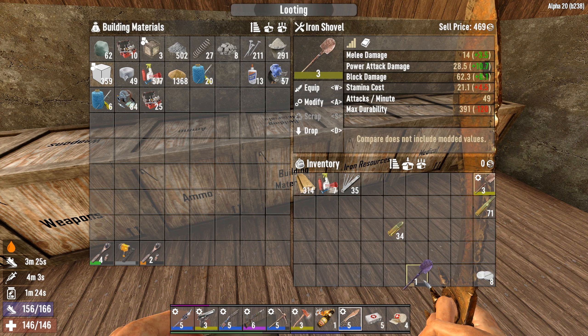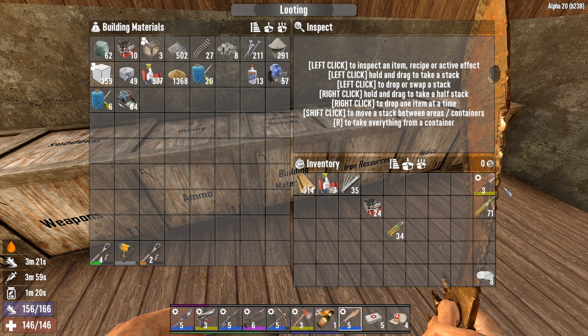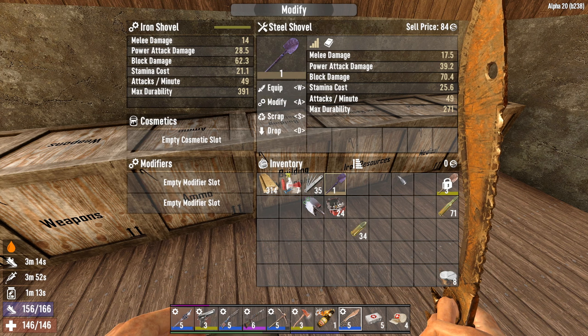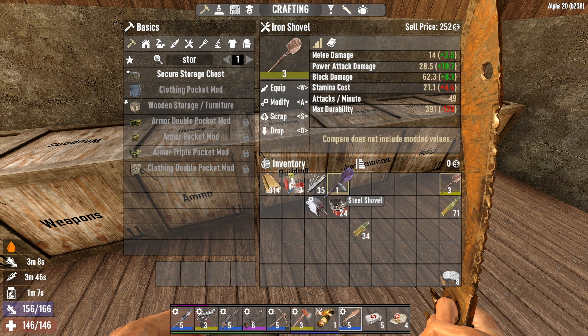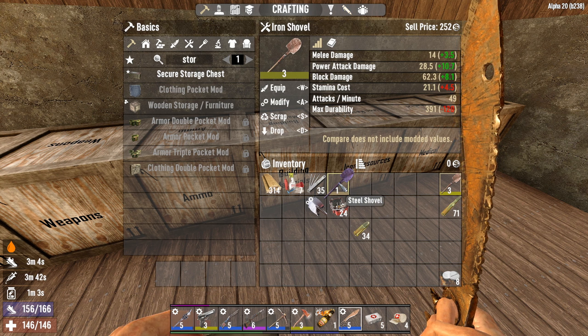You know what, let's use the steel shovel. Repair that and move the mod around. Now I do want to compare this - yeah, it does more block damage overall but it takes more stamina.